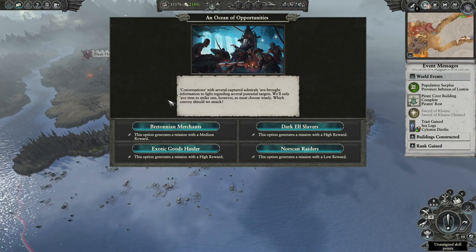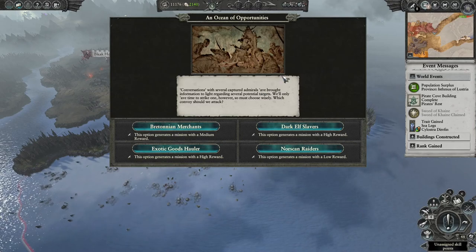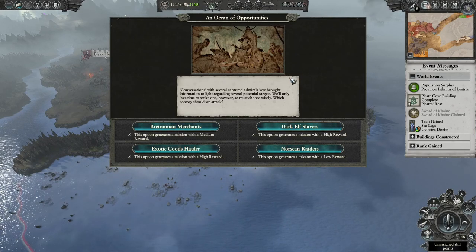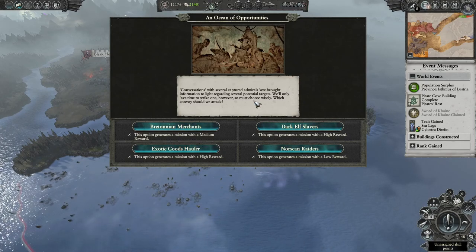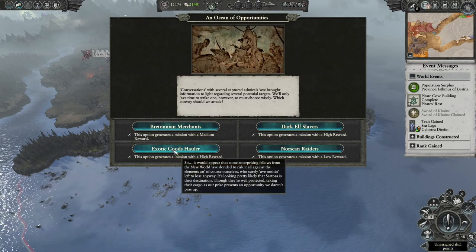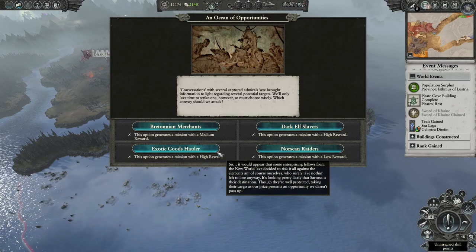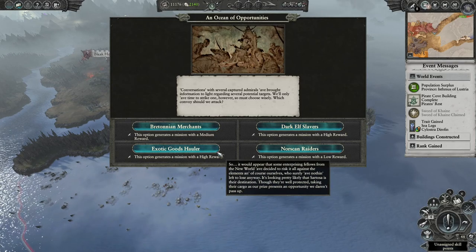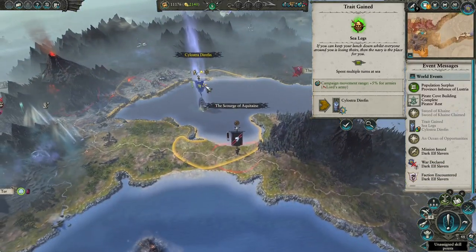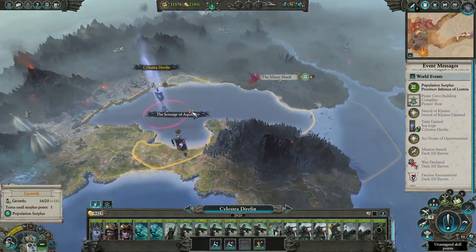Okay what's going on? Conversations with several captured admirals have brought information to light regarding several potential targets - will only have time to strike one, so must choose wisely. Which convoy should we attack? Slavers is high thing - what would this be? Might be lizard men or something. Let's do dark elf slavers with high reward. Where would those be? They're all the way over there so no rush I guess.